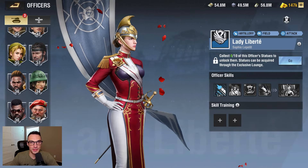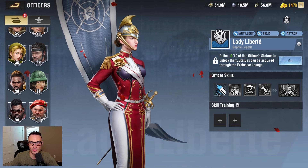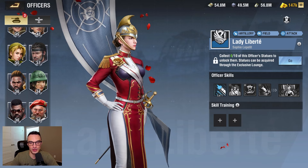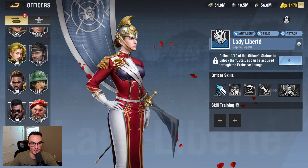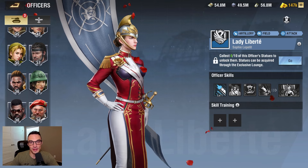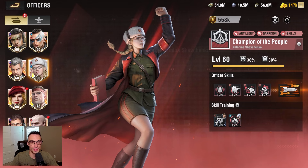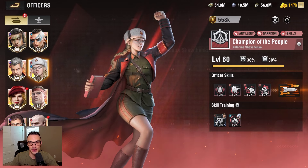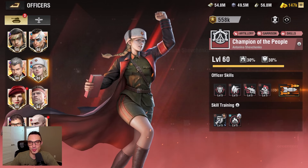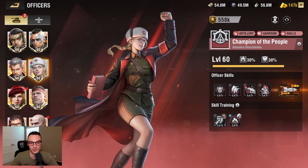Let's talk about some potential pairings. The first and most obvious officer, if you actually have her unlocked and awakened, is going to be Lady Liberty. There's not an artillery unit that doesn't go well with Lady Liberty. With that skill lineup from Stingerfist on top of Lady Liberty, that's going to be a pretty devastating combo. Of course, Antonina Shevchenko does well with every artillery officer — it's impossible not to find a good combination with her. She is just a monster, truly. She survived the test of time.